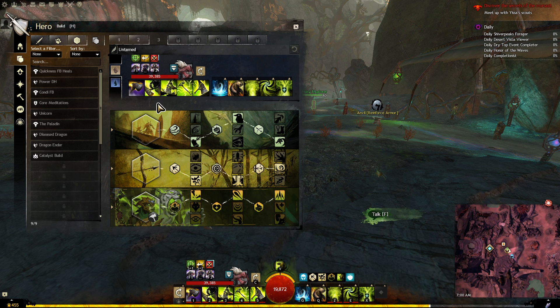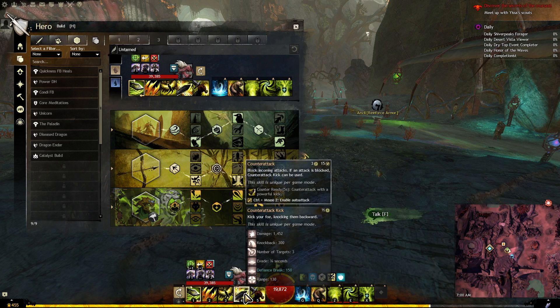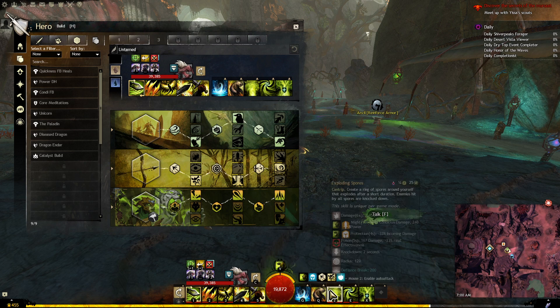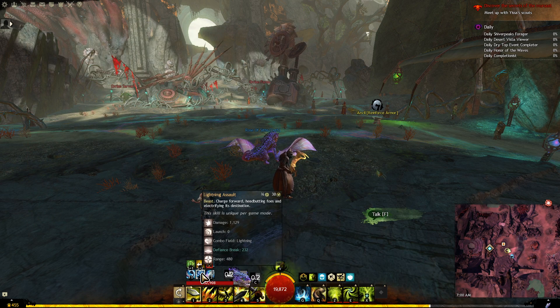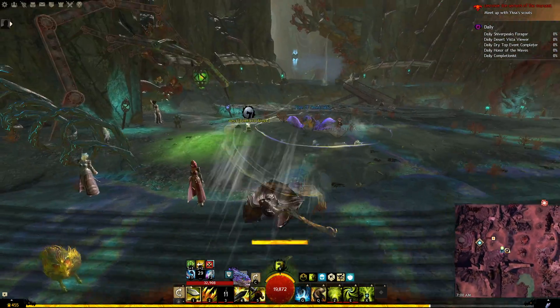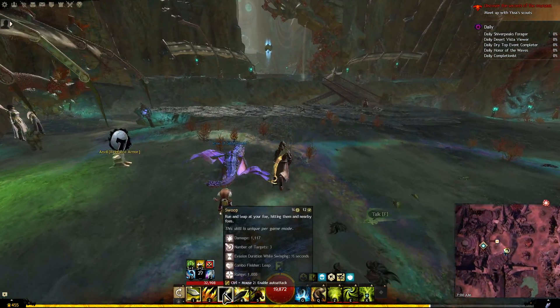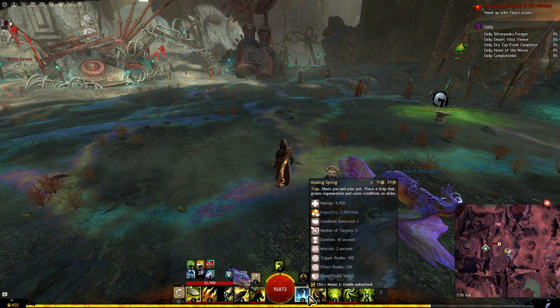You don't really want to time these too carefully because you're just going to be spamming your abilities quickly since you have a lot of quickness. The main idea of the build is you have lots of CCs, and those are basically on your Hammer 3, Hammer 5, Greatsword 4, Greatsword 5, and your Exploding Spores. There's also a little bit of a meme with Lightning Assault, which creates a lightning field that creates a dazing strike - another CC.